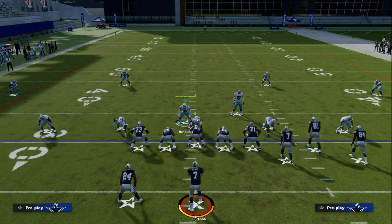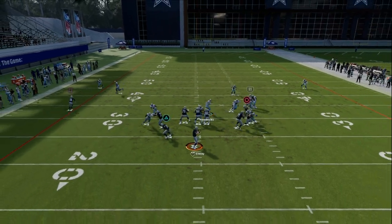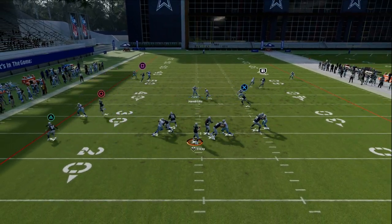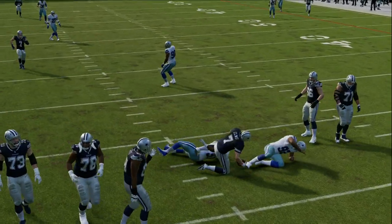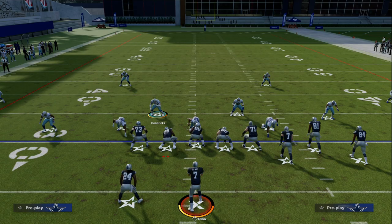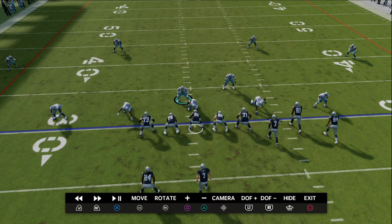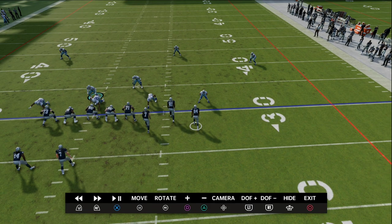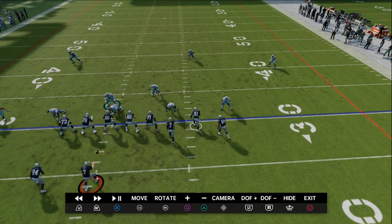One of the best man beaters is this trailer over the middle, but I've got a lot of freedom in terms of my ability to user over the middle of the field, and everything else is bracketed and bagged to the sideline. Let me take you into instant replay and show you that these backed-off 30-yard clouds are actually the best zone in the game for stopping corner routes.